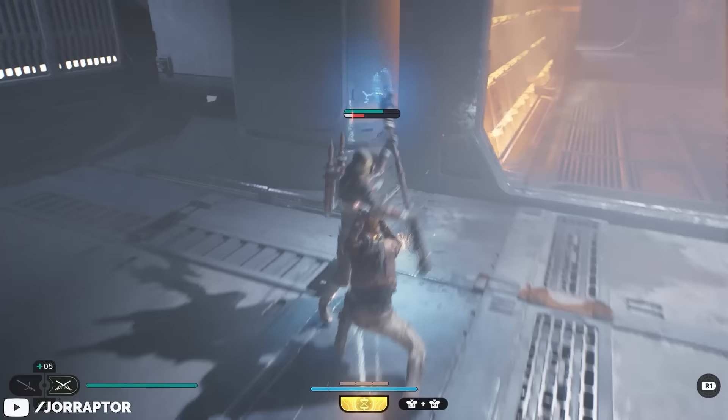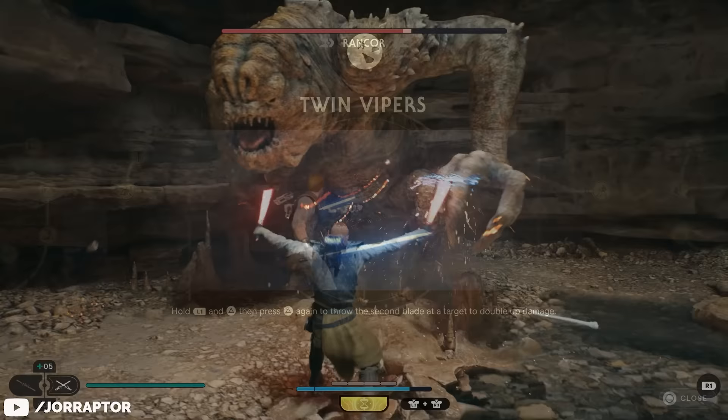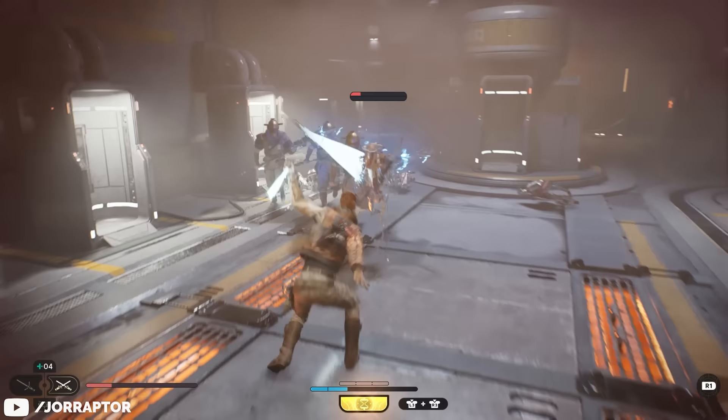You also have decent ranged options with twin vipers, giving you the ability to throw both sabers in quick succession — really nice for chip damage on bosses. And if you have trouble dealing with groups, the dancing blade skill lets you charge your saber throw so it bounces between multiple targets. So while the dual sabers offer a lot, I still feel they're not as well rounded as the saber stances in the top three.